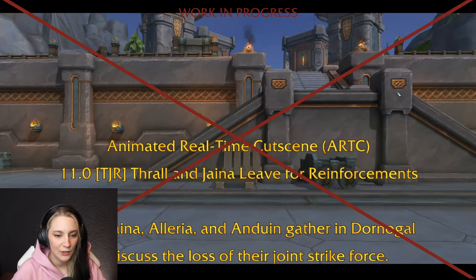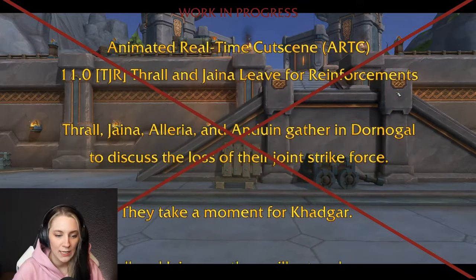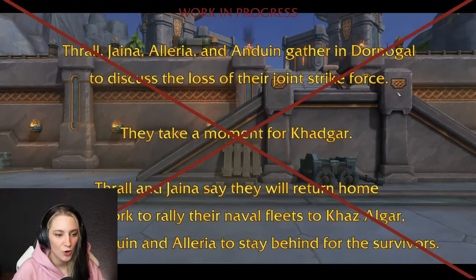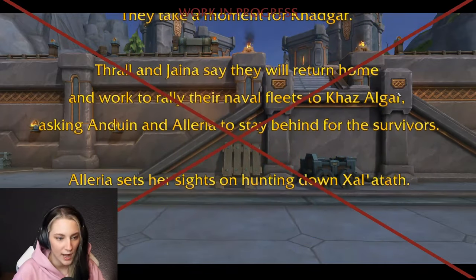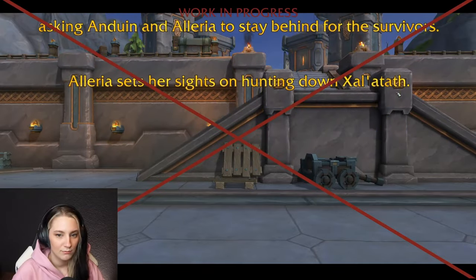Thrall, Jayna, Aleria, and Anduin gather in Dornigal to discuss the loss of their joint strike force. They take a moment for Khadgar. Thrall and Jayna say they'll return home and work to rally the naval fleets to Khazal'gar, asking Anduin and Aleria to stay behind for the survivors. Aleria sets her sights on hunting down Goth.